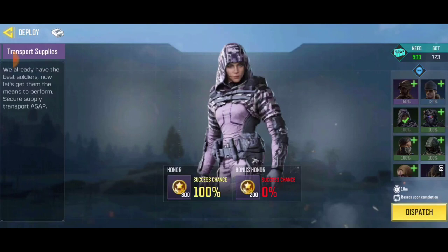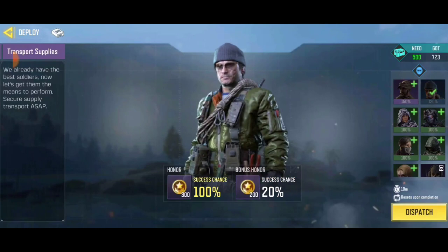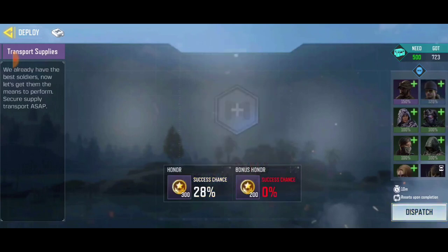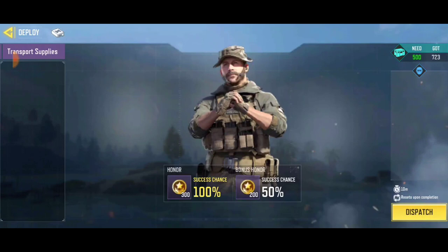...it's gonna show 100 but it's not gonna bring any successful challenge back. So let's exit and remove him. Now if you choose a level 120 player, it's gonna show 100 and 20 successful challenges, because they're a level 120 player. But if you choose a player of level 150, then you get 100 and 50 successful challenges. Then you can go ahead and patch and send to a mission.